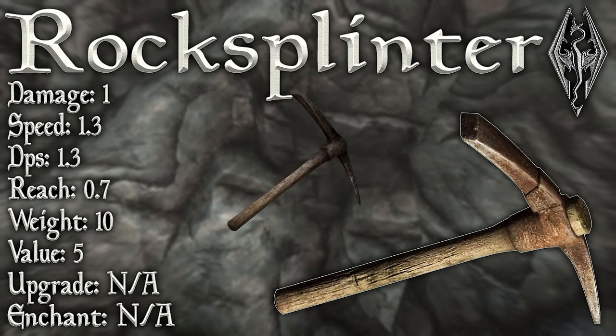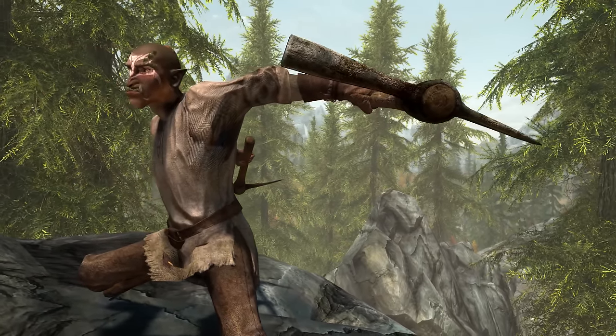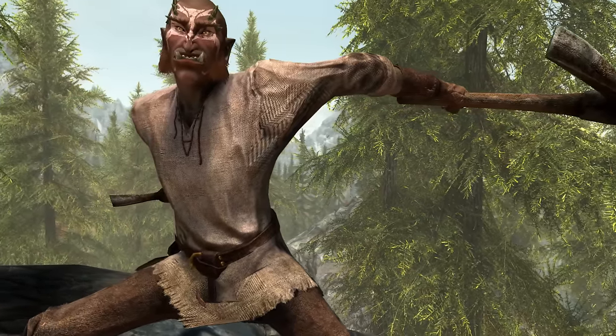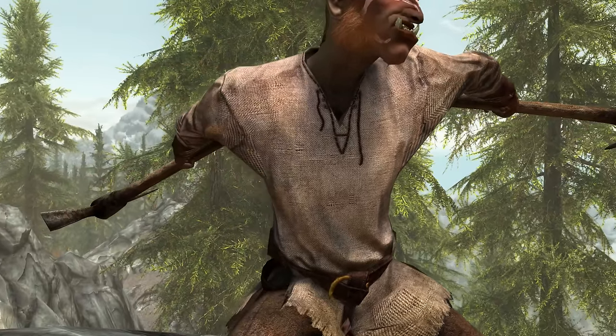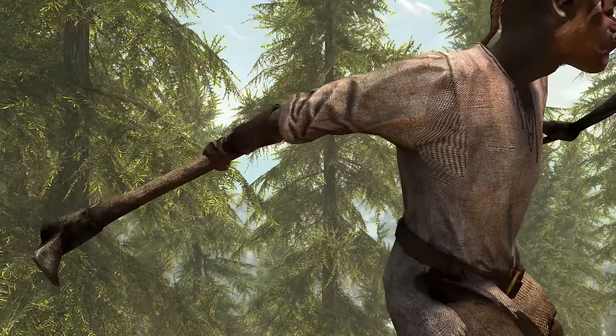The swing speed is the same as a dagger as well. It has a weight of 10, a value of 5, it cannot be upgraded whatsoever, and it doesn't have any enchantments — although it does have a hidden enchantment, in that it's wholesomely terrible. Statistically speaking, Rock Splinter has about a 0% practicality when it comes to combat. You could just have it in your inventory to be used as a pickaxe.